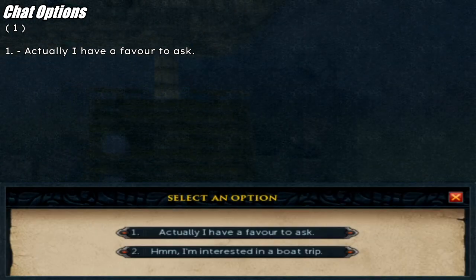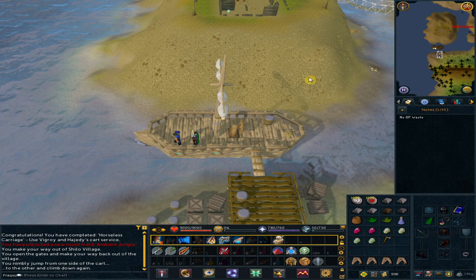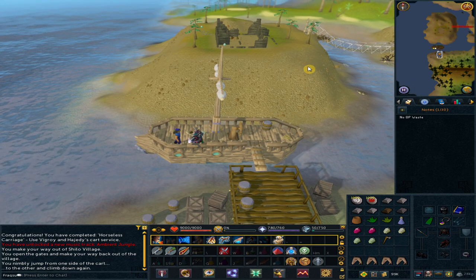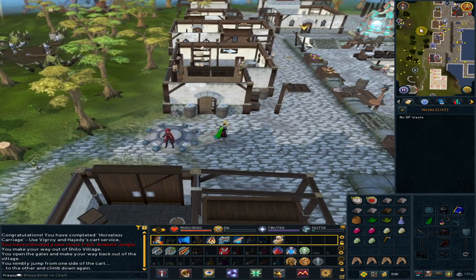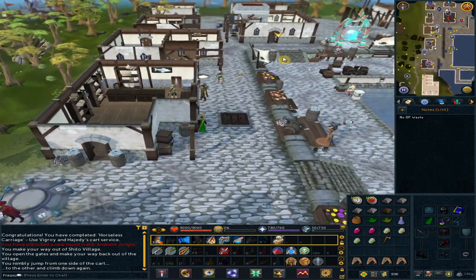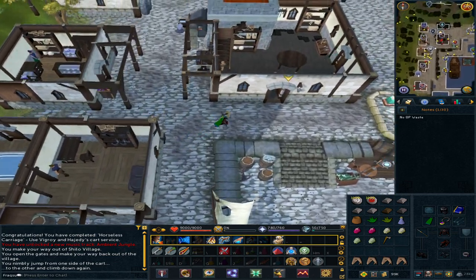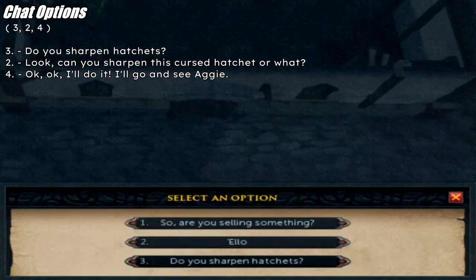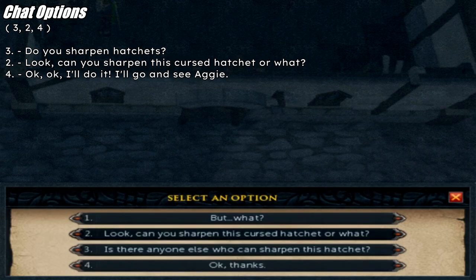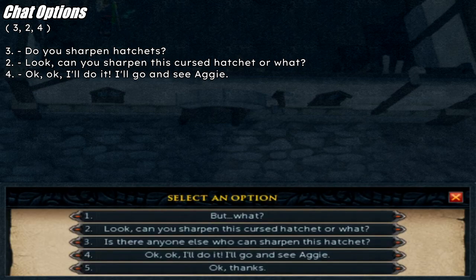Use the lodestone to Porch Rim. Go north to the axe shop. Talk to Brian. Option 3 to sharpen hatchets. Option 2: 'Can you sharpen this cursed hatchet, or what?' Option 4, then: 'Okay, I'll do it. I'll go and see Aggie.'